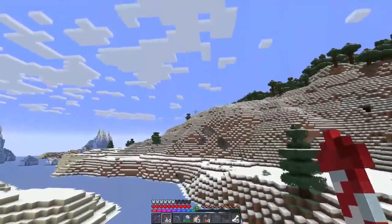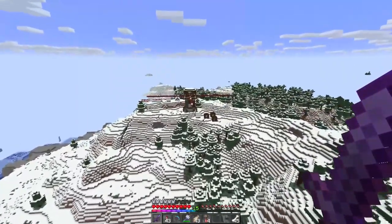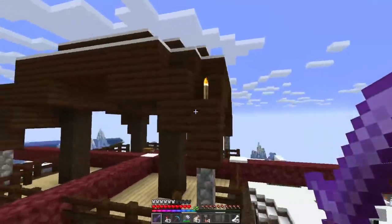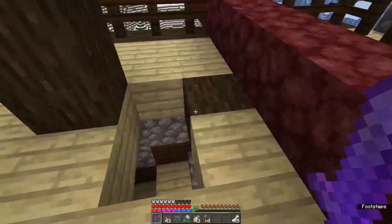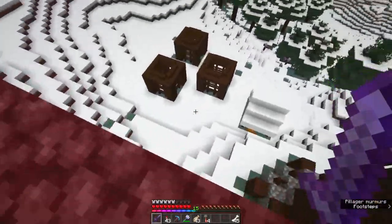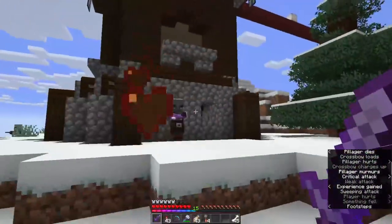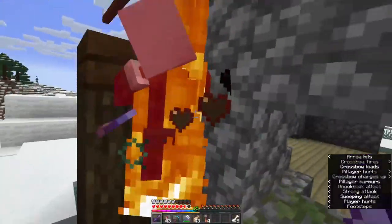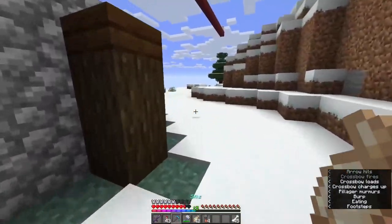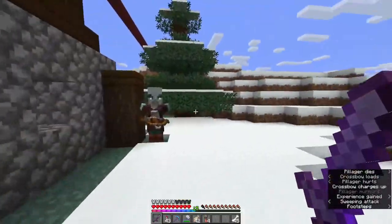Welcome back to the Iceway Raceway — we've got a pillager outpost here. I'm also planning out a little mini game to build here in the future. But we are here for the raid captains — the guys with the banner. You might think, isn't that how bad omen works? Well, that's how bad omen used to work. It's now a different system. I'm going to kill these guys until I find a pillager captain and then we'll talk about the consequences.